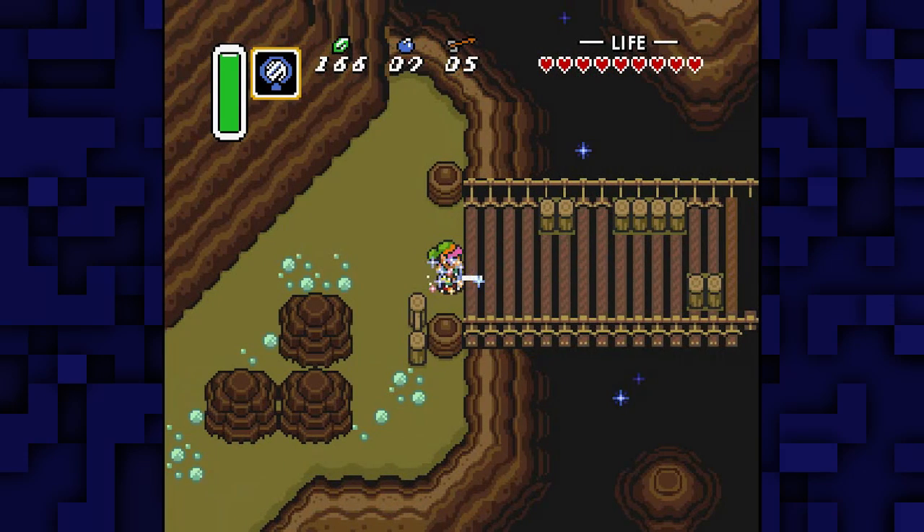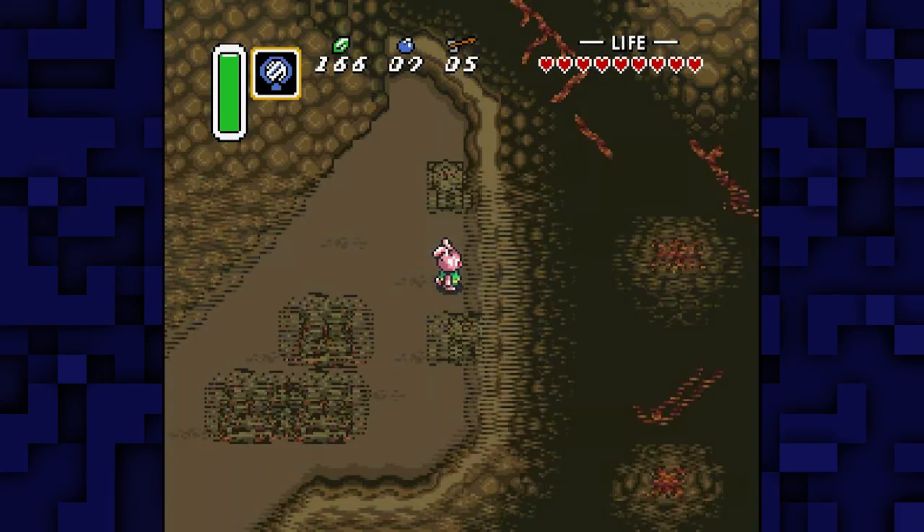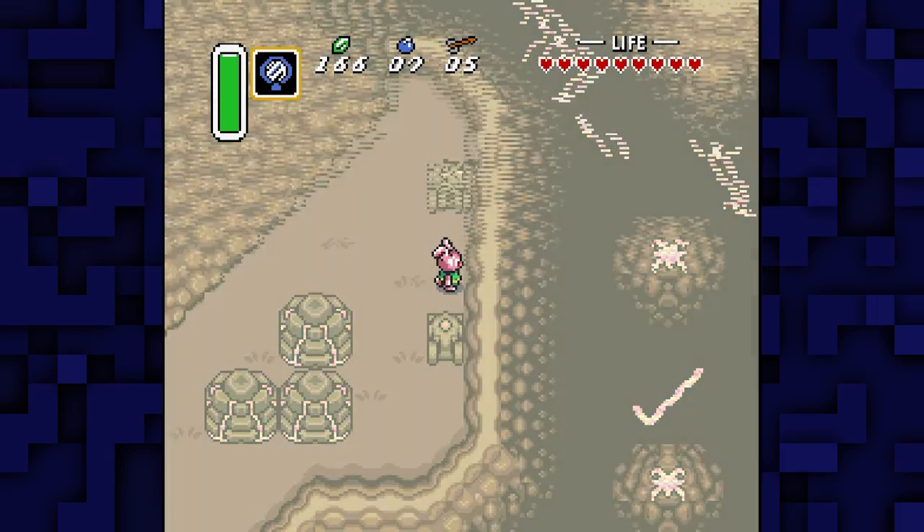When you're back in this world you scoot over just like one pixel. And wait until you get brought back over. Now don't move, don't touch anything, and then warp again.